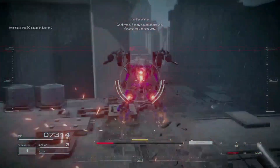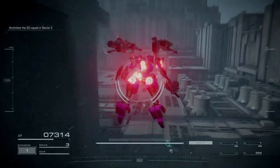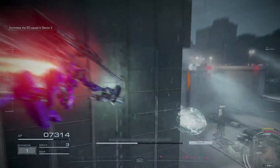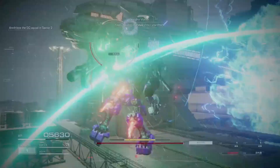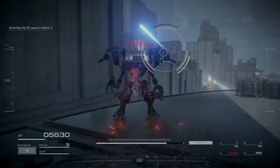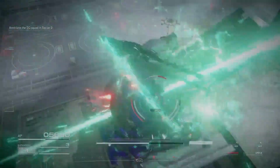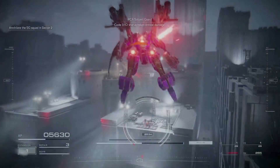After you clear out the first area, proceed to the next one as usual, and once more you want to prioritize the big energy cannons. I do take out an MT along the way because they were just right there and fairly easy to hit. However, doing so results in me getting hit by an energy cannon, which is not great, but this mission is a fair bit lenient with how much damage you can take — more so than later missions. Afterward, just take out the stragglers that you didn't destroy along the way.